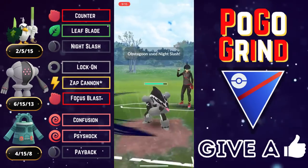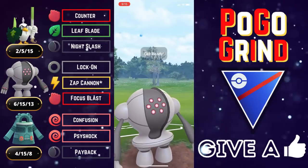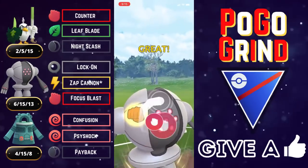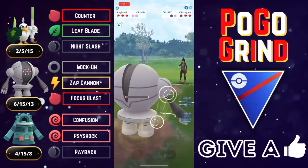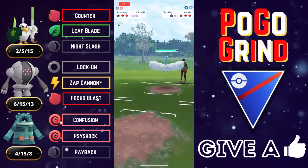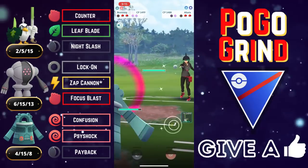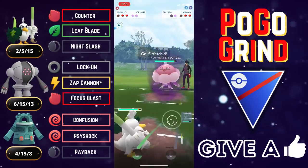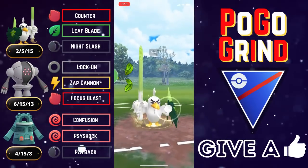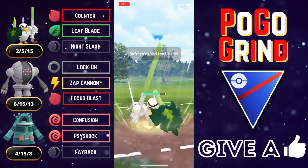It looks like this Obstagoon is running either Gunk Shot or Hyper Beam — a lot of battlers like to run that moveset in the Great League. I prefer Cross Chop, and if they had Cross Chop they probably would have done a lot better. But we say bye-bye to Obstagoon — they were not willing to go completely down on shields, and we flip switch advantage with our Registeel. They came back in with Altaria, we came in with our Bronzong, and they've got a Jellicent in the back. This is why we got Sirfetch'd on this team — Sirfetch'd just runs right through Jellicent like a hot knife through butter.